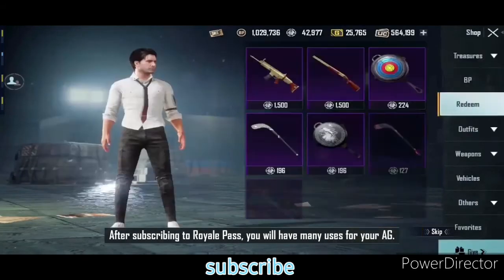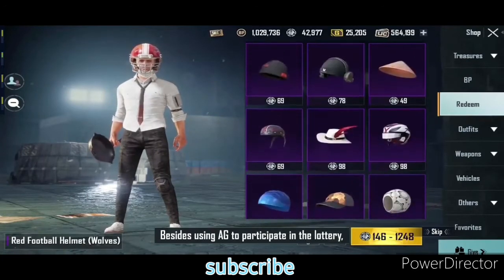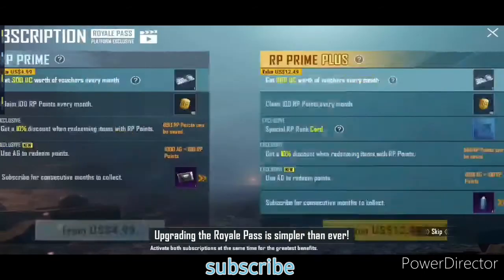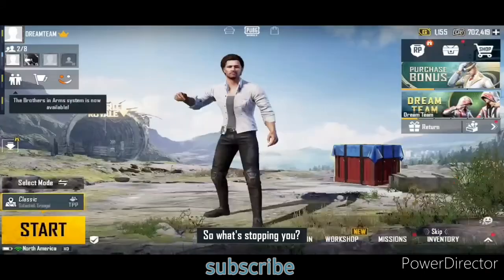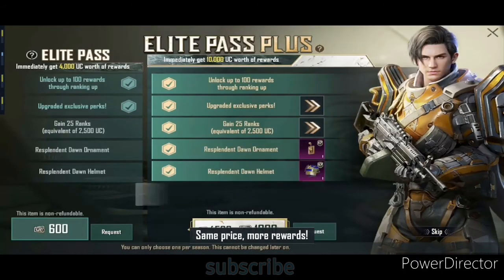After subscribing to Royale Pass, you will have many uses for your AG. Besides using AG to participate in the lottery, you can redeem AG for RP points — upgrading the Royale Pass is simpler than ever. So what's stopping you? RP subscription: same price, more rewards.